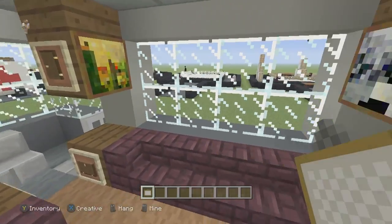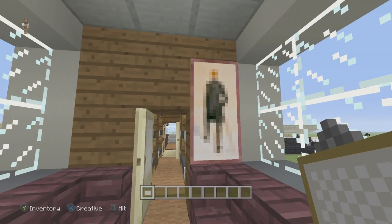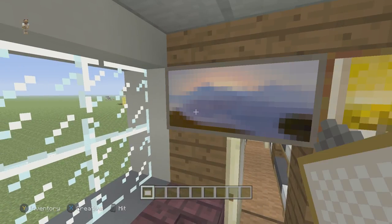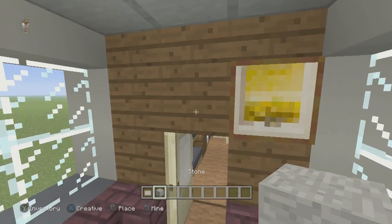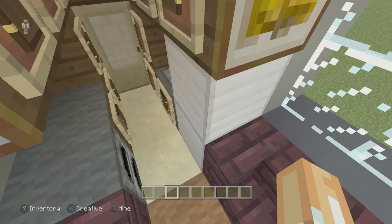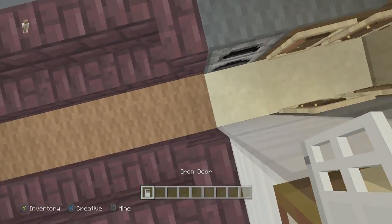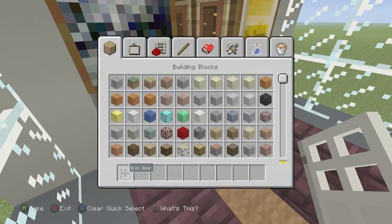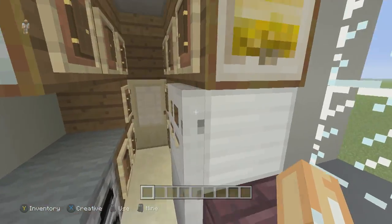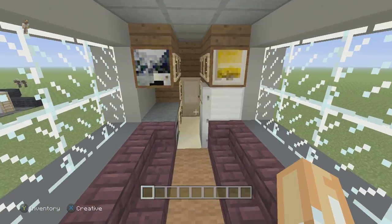We're going to go back here and have two TVs in the back just like that. Sometimes you have to kind of manipulate Minecraft a little bit - stick a block or something there. There we go, so we've got our two TVs in the back. Now we also need to put in the door for our refrigerator - we're going to stick the refrigerator door right there just like that. This door we're not actually going to make openable because it would block up the whole area. All our TVs are set up and we are completely done.